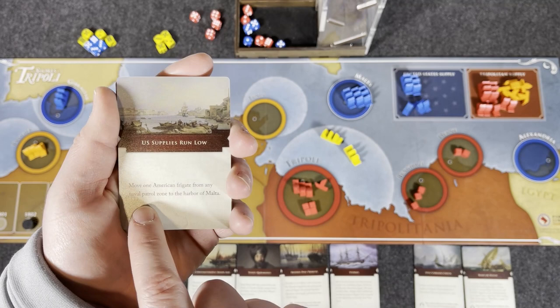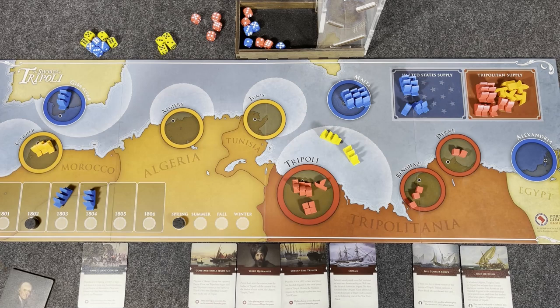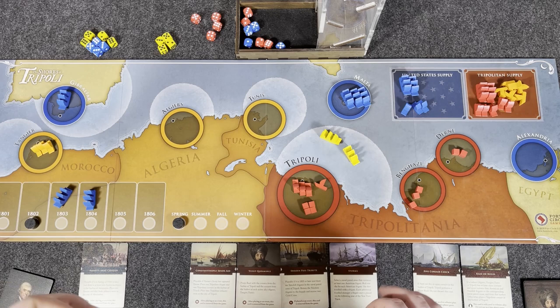It could be anything when they draw from the deck — US Supplies Run Low moving one of your frigates from patrol to Malta, or the Allies Enter giving them Corsairs at Tangier, Algiers, and Tunis. The way the cards work with randomness doesn't feel random for random's sake. You know there are different events that are going to happen or have a good chance of happening, but you don't know what order. So you're seeing the elements of the First Barbary War in your own unique experience.